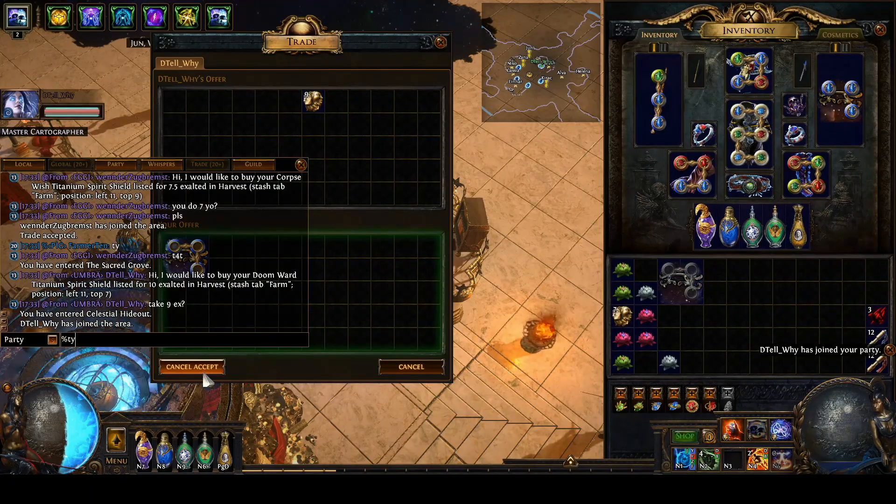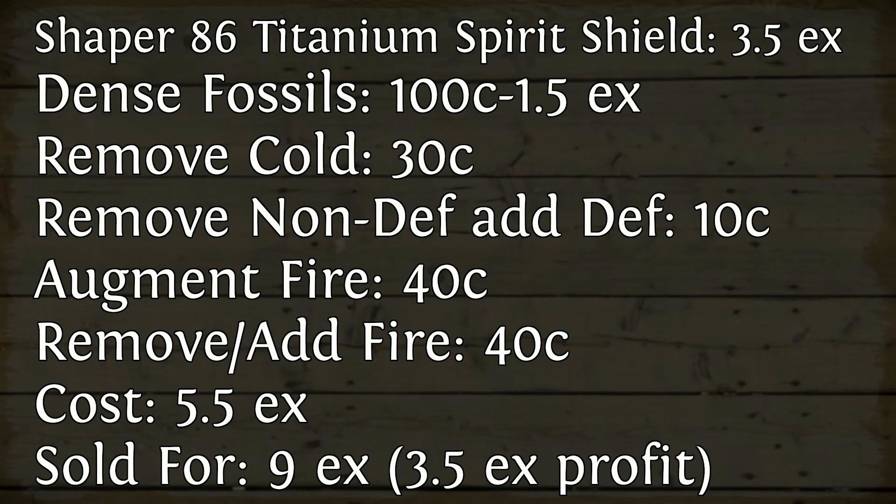I spent around five and a half exalted orbs in total to craft this — probably a little cheaper than average. I'd say I'd probably spend six on average, and I sold the shield for nine exalted orbs, meaning on average I would probably be making a three exalt profit. In this case because I got a little lucky I made around a three and a half exalt profit. The profit margins for these shields can be much higher — you can sell shields like this with better rolls for upwards of 20 exalts, especially if they hit high ES or good resistances.